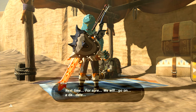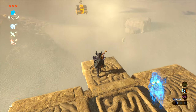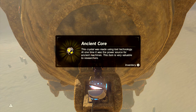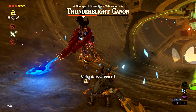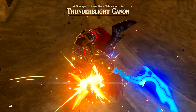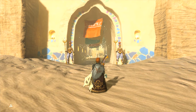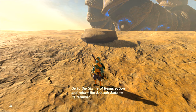The only unusual thing that happened in Vah Naboris is the fact that I remembered how to get this chest without dropping it, and the fact that I beat Thunderblight Ganon on the first try thanks to this Lynel Crusher I got from the Great Plateau — took off half his health all in one attack. Never even saw the third phase.